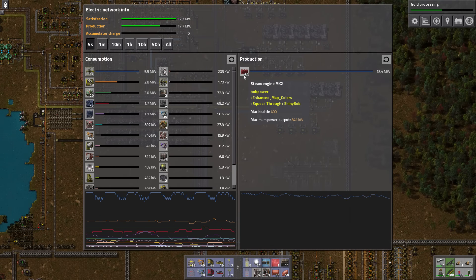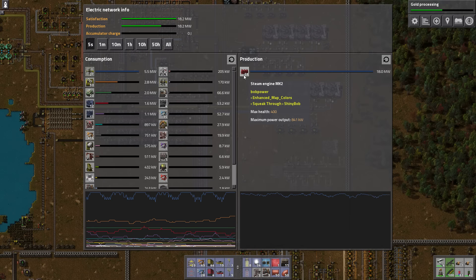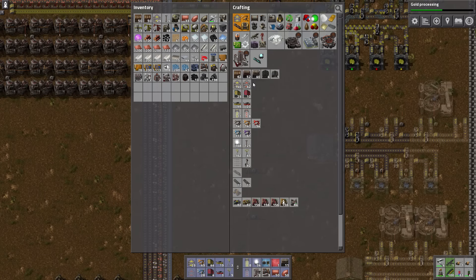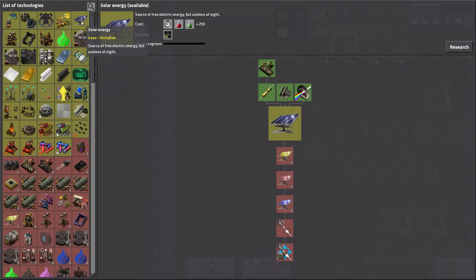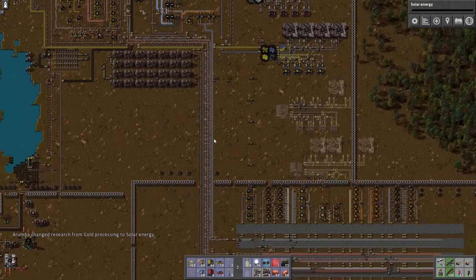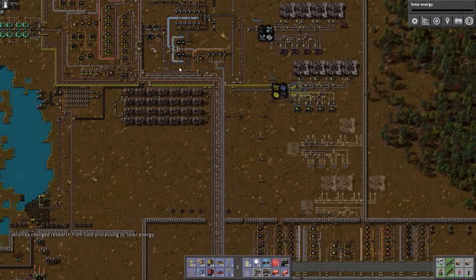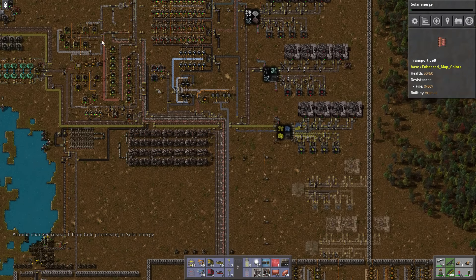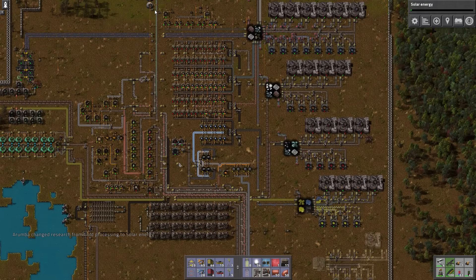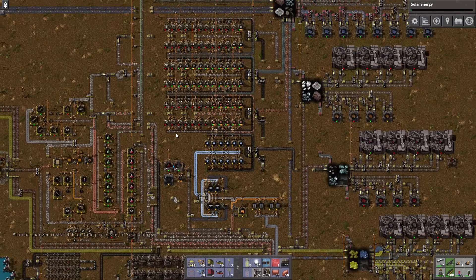How's power look? Got 28 steam engines at 841 kilowatts — that's 23.5 megawatts. So we're still within 5 megawatts of power capacity. A long time ago I tried researching solar but then got distracted by something else. I don't care about gold processing, so let's go for solar instead. Now that we have a fair bit of iron coming in, hopefully we'll see some science happening again.